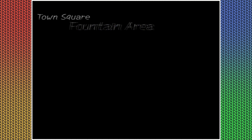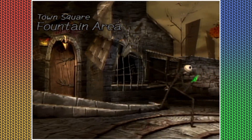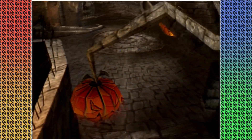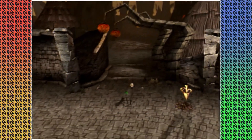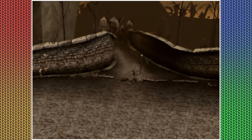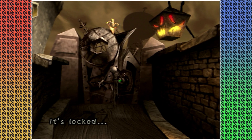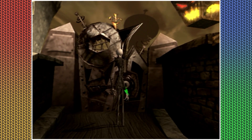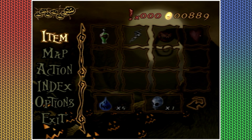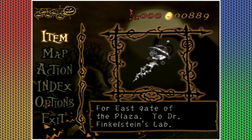I don't even remember if I was farming in that area because I saw a cheat code or something, or I used some kind of hack just to make progress. Okay, this is where we want to go — it's locked. What do you mean it's locked? There's a lock on it. Do I actually have to go in and use the key? For the east gate of the plaza to Dr. Finkelstein's lab.